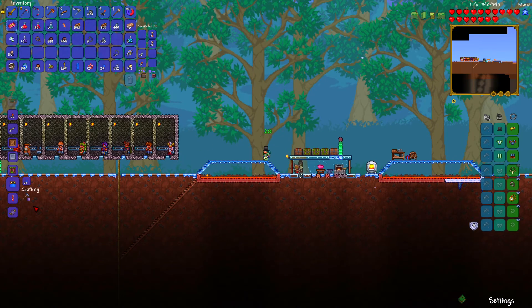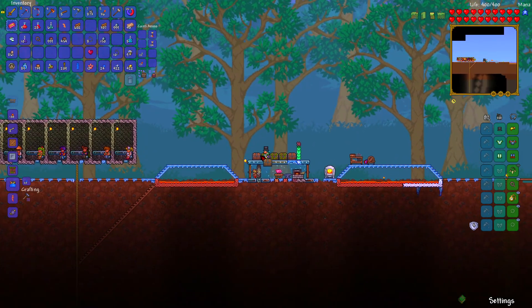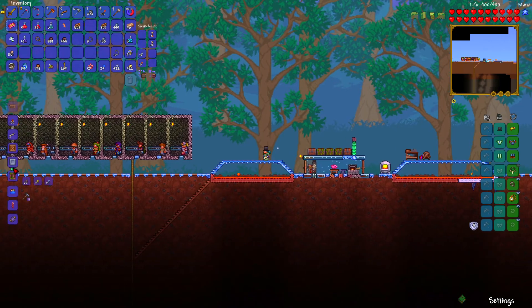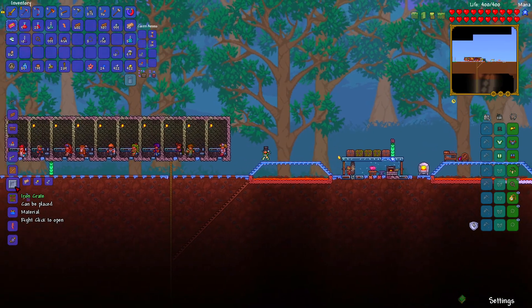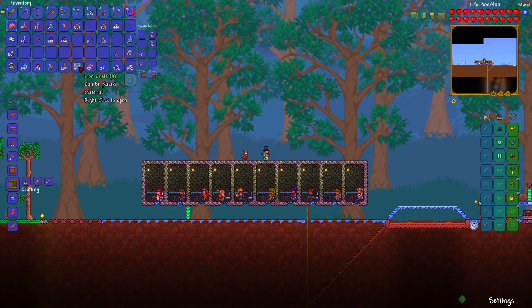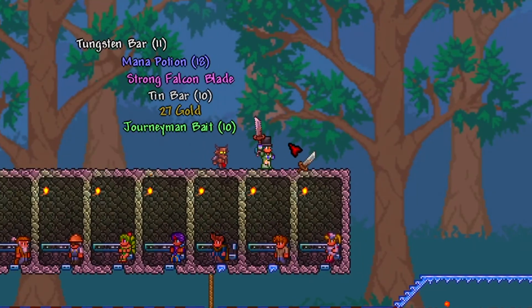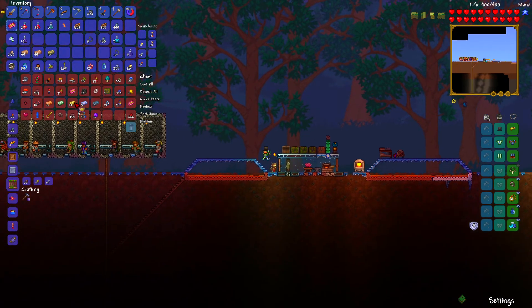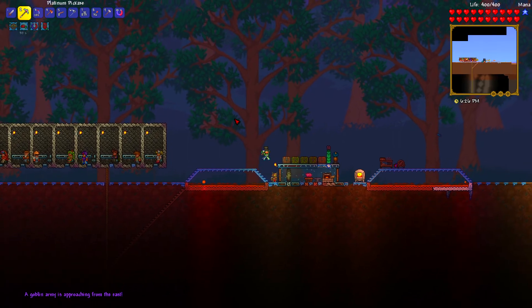Now I can make some wooden crates — 10 of them — and then craft more crates because I want to get the Hermes Boots that come from crates. Let's make some iron crates and see what we get. We got it! And we also got two Tsunami in a Bottles.